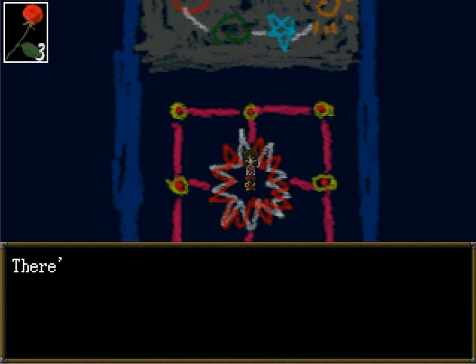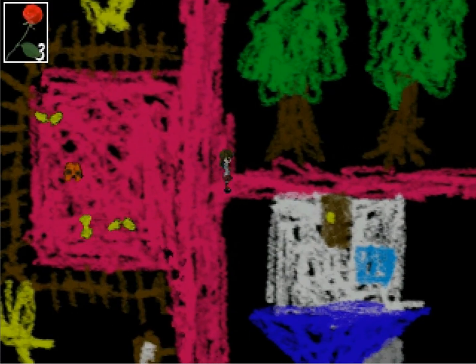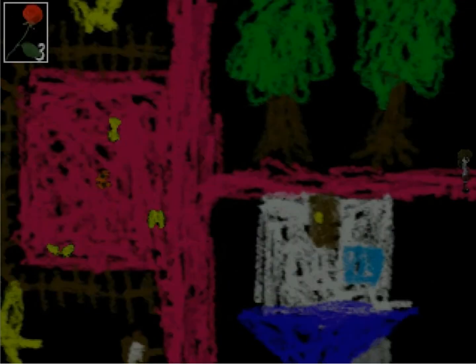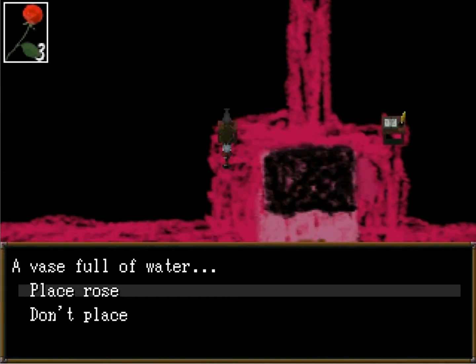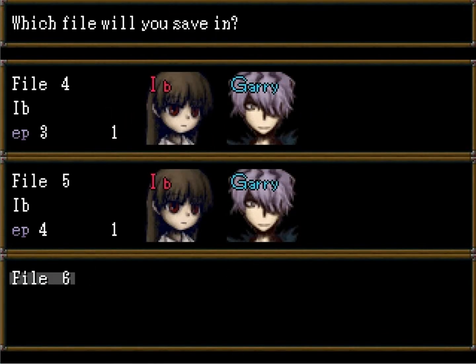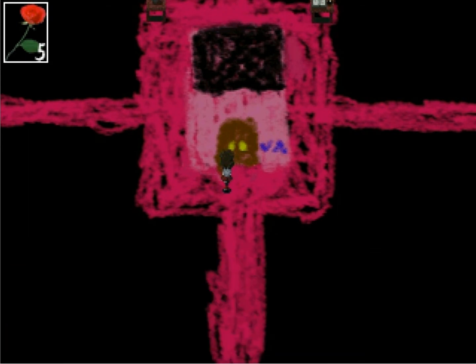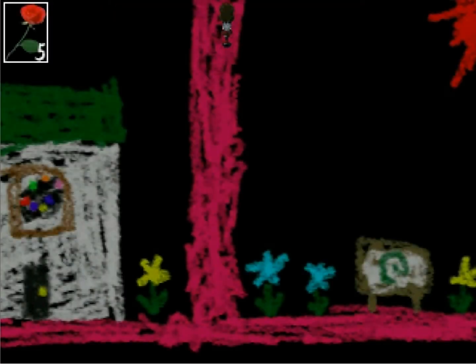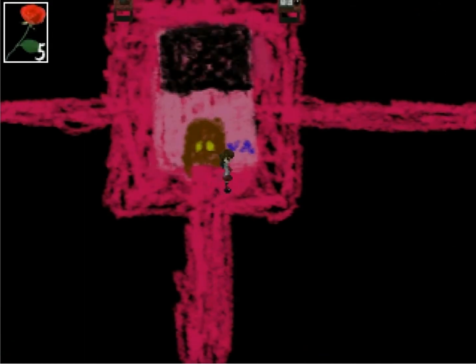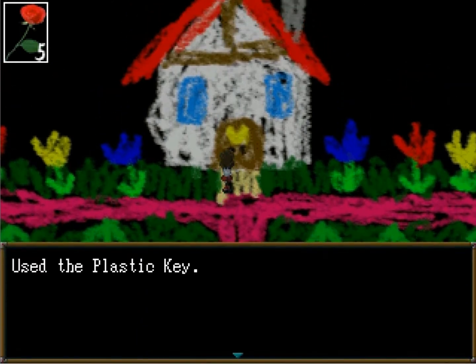I'm not even gonna bother with it. I got a plastic key that probably opens up the plastic. Let's do this. Wait, this house was already open. Maybe it opens this house. I gotta heal myself — it's a good thing I didn't use that earlier. Alright, making progress. This is open now. Can I use the plastic? The house with the heart on it — let's go to that one, it's the only other one I haven't opened yet.